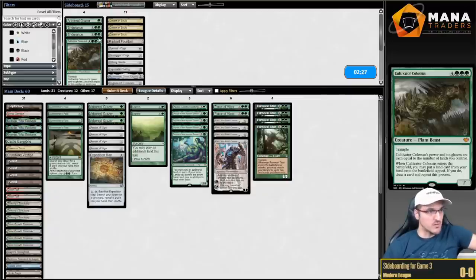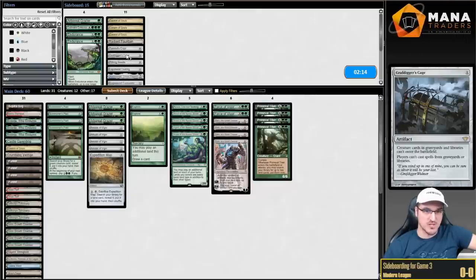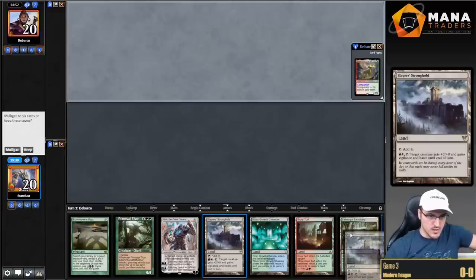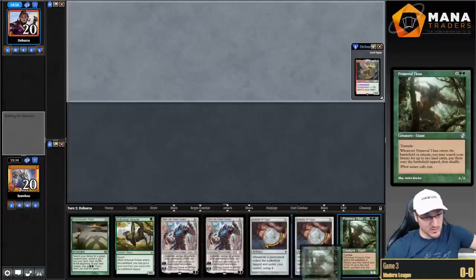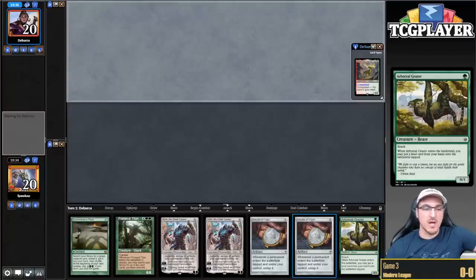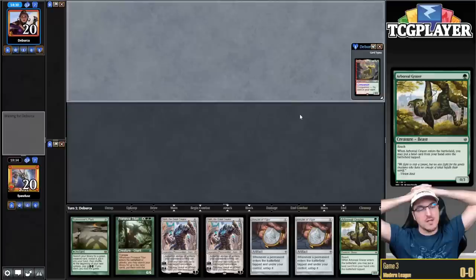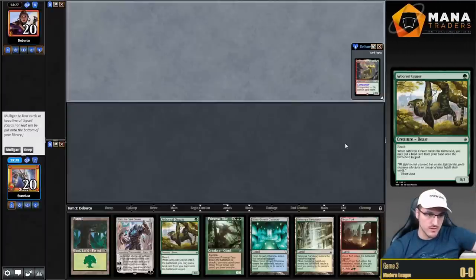I don't think we want Endurance. I just realized that Grafdigger's Cage stops Emry, which is pretty hot, but probably not relevant right now. Game number three — this hand is gonna be a little bit too slow. We get to Karn, but if my opponent has literally anything we're not gonna be able to protect it, so I'm just gonna ship it. No land there means mulligan to five. Going down to five — if I had seen a Grazer or an Explore in the previous hand, I would have snapped that hand off. This hand at five looks good, so we're gonna keep.